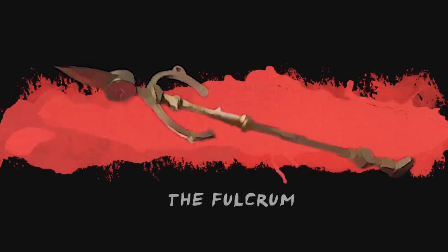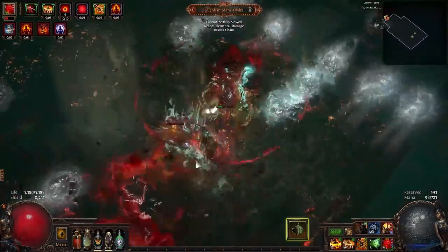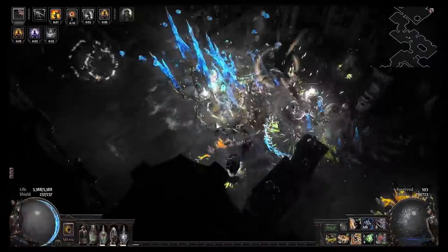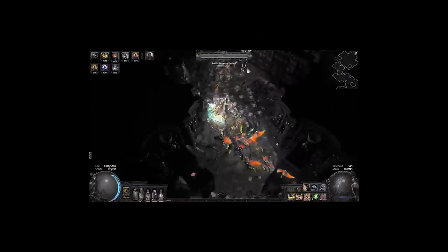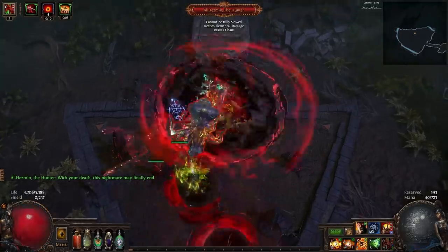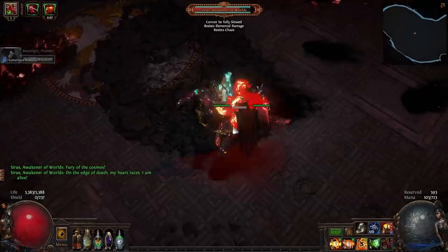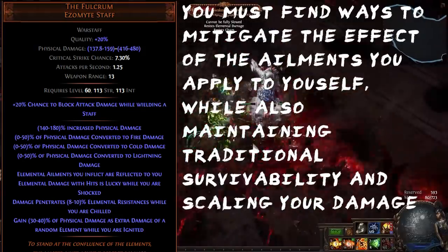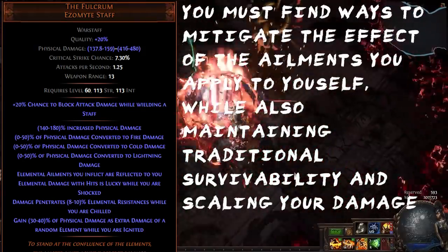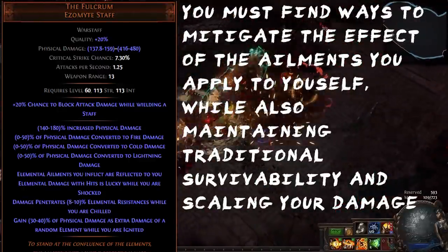Let's focus on the Fulcrum for a minute. Back in Heist, I made a build basically as soon as I could get my hands on this thing. Its specific mechanical focus on ailment reflection fascinates me. Admittedly, my first attempt at a build with this was flawed. But for the second time around, I was able to correct the main weakness that this staff has: its over-reliance on unique items. Ailment reflection really is a niche way of building a character — it requires quite a few things to really make it worth it. Pre-3.13, there really wasn't anything in the way of mods in the rare item pool that were enabling to the build.